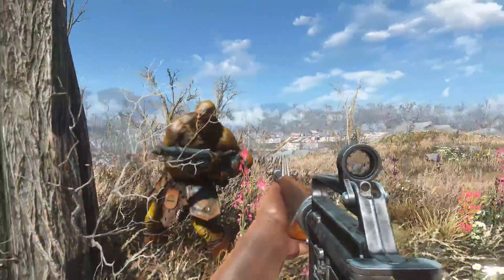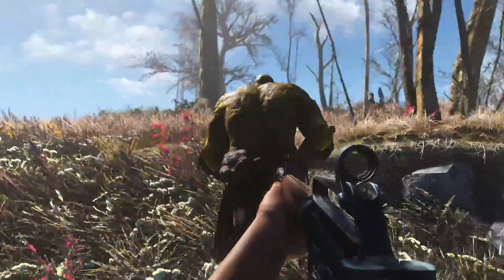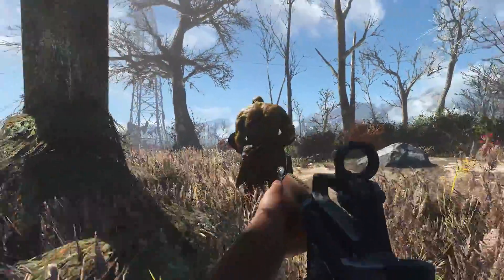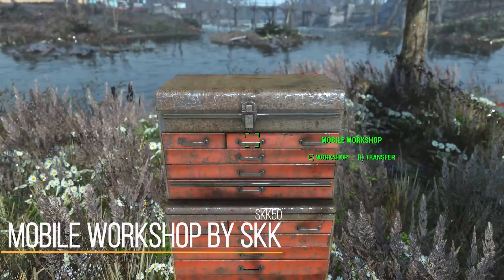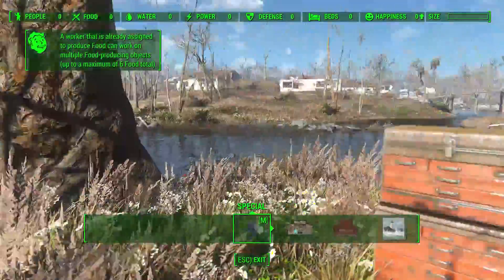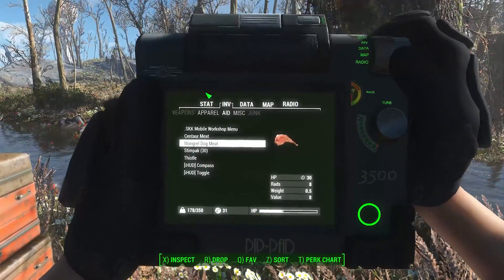But then switching over to a bit of a different theme, we've also gotten several interesting workshop mods over the past couple of weeks. One of which is actually very simple but extremely handy — Mobile Workshop by SKK. What it'll do is add a new aid item that simply allows you to place down a mobile workshop wherever you are, and in turn just build a settlement literally anywhere. And then very simply, using that same item, you can collect all of those items.